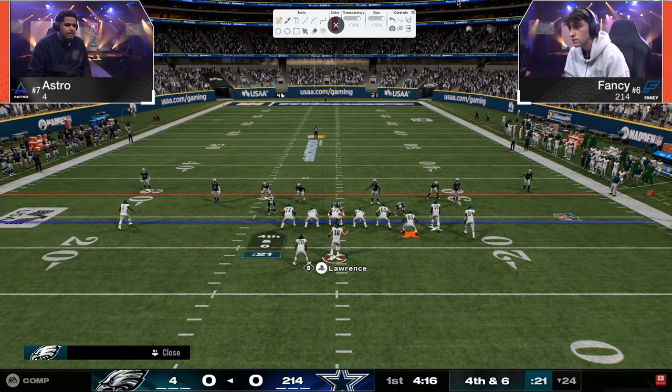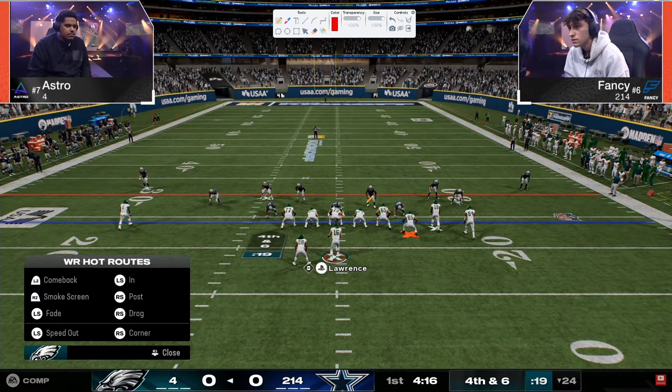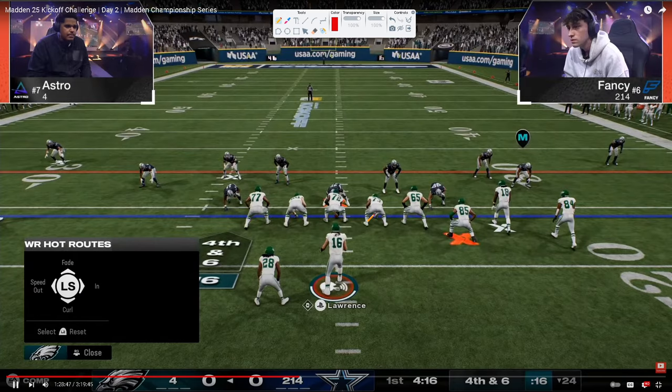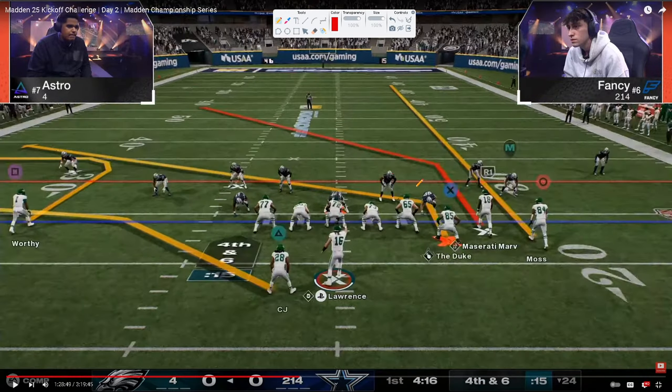Watching this game, I was like 'oh my gosh, he found it — he found defense.' Astro is considered to be the best offensive player or one of the best offensive players in the world. This is the route combo — but why throw this out route? Situationally, this is a third, this is a hard flat. We're basically banking that the hard flat can't guard that out route.